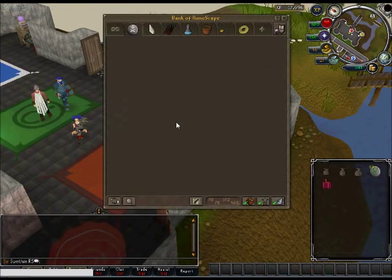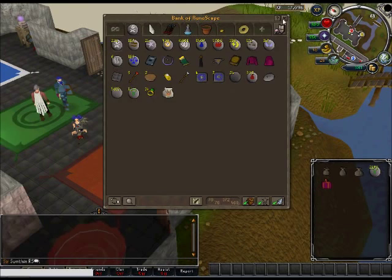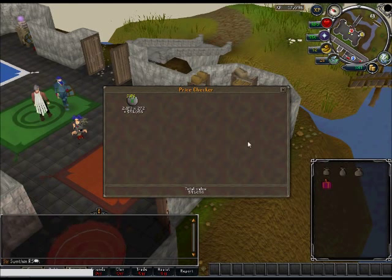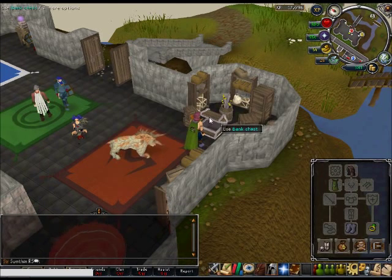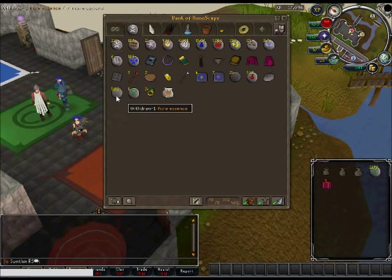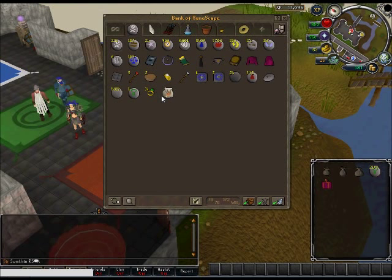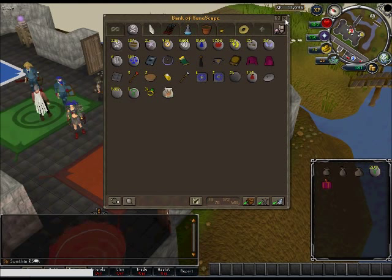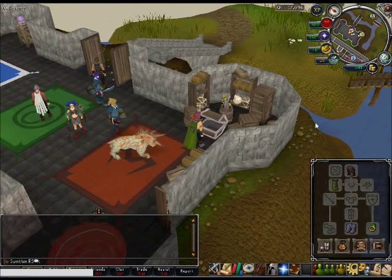Now for the moment I've been waiting for — I've made 591k's worth of nature runes, which is pretty good. It's triple what I spent on the pure essence. That's off of just about 1.9k pure essence, so it was pretty good money. I ended up using two rings of dueling.